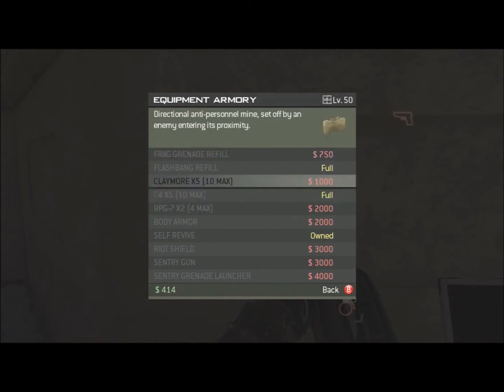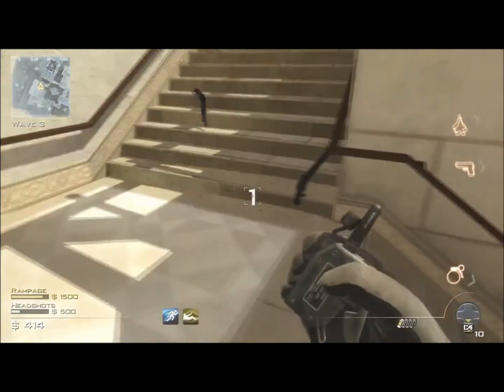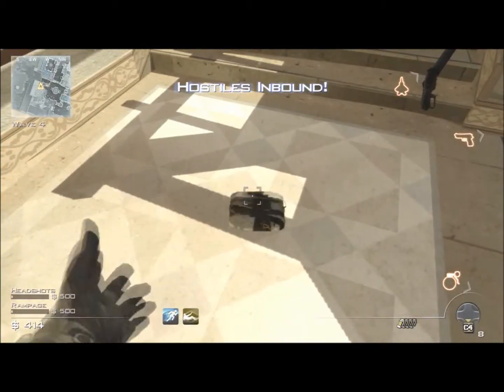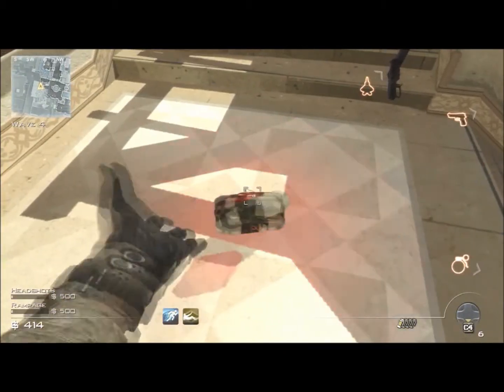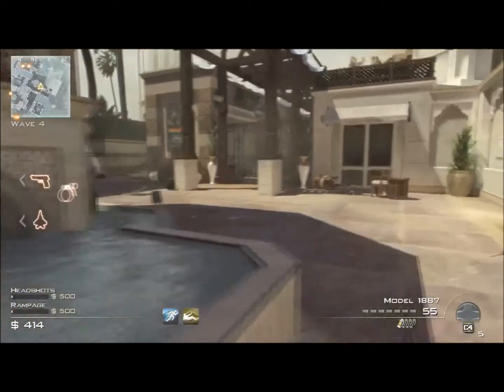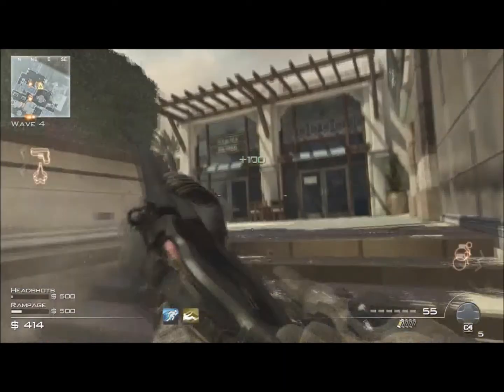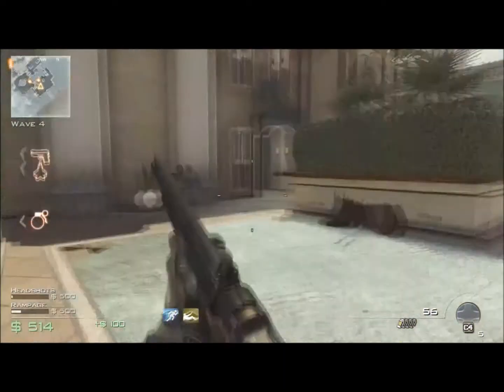You might be thinking, why have I rushed to the equipment box instead of buying an extra gun? Simple - C4. This C4 here will severely injure the Juggernaut when it comes. I'm chucking as many as five pieces of C4 down and I will lead the Juggernaut over there later on.